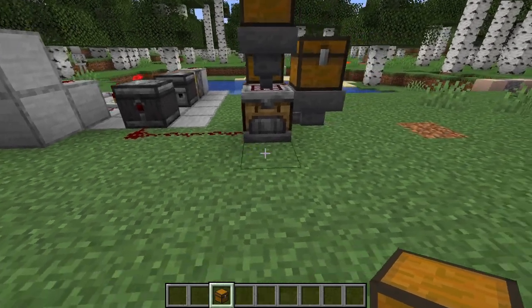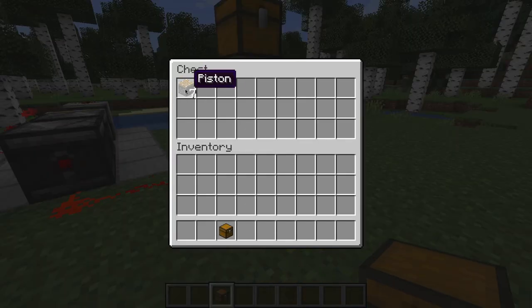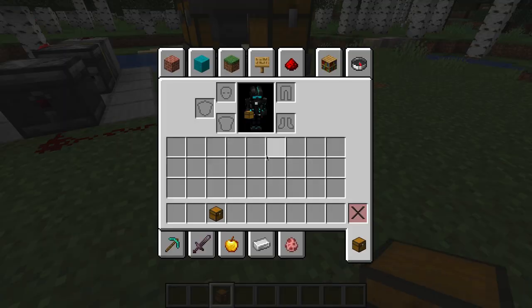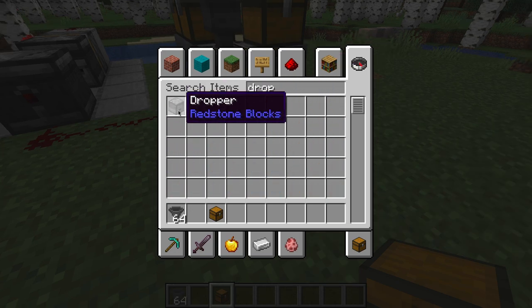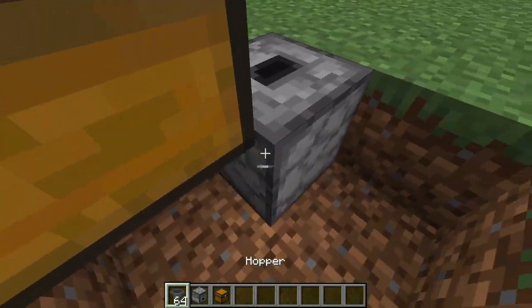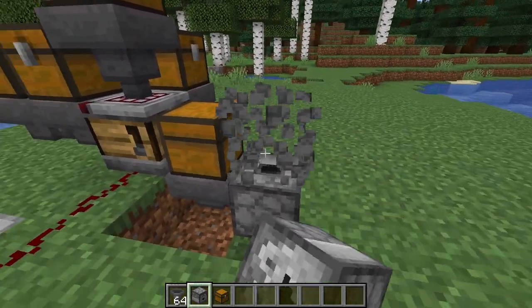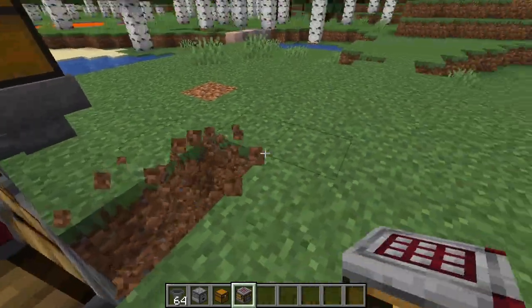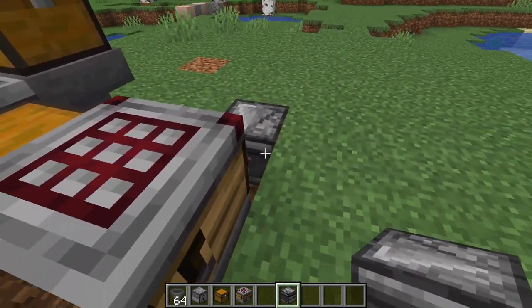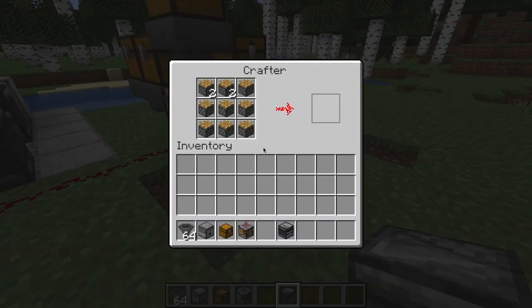One thing that I wanted to try out as well — if we feed the pistons into this chest, and it does it 16 times so we have 16 pistons in here — in theory, we should then be able to go ahead and take a hopper, and I'm going to try and do something extremely fancy. I'll feed it into a dropper moving upwards, and then simply by putting some observers in, that powers the crafter.